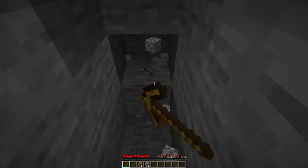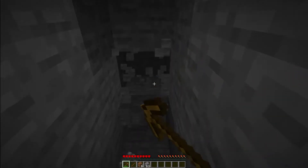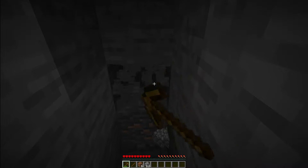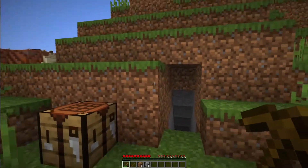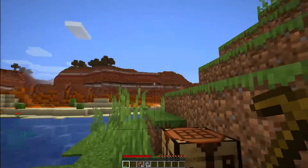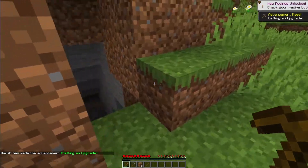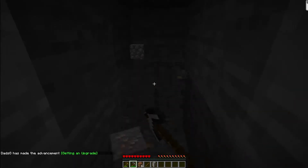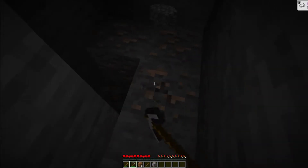I decided that we would do this on the most recent version - at the time of this recording it's 1.16.5. I was hoping to do the snapshots, but they don't have the mountains out yet. And until they have mountains, I don't want to play in the snapshot. I want to just wait because you can't upgrade, as it stands now, an older world to the new version with the new world heights and the new biomes for the caves and all that.